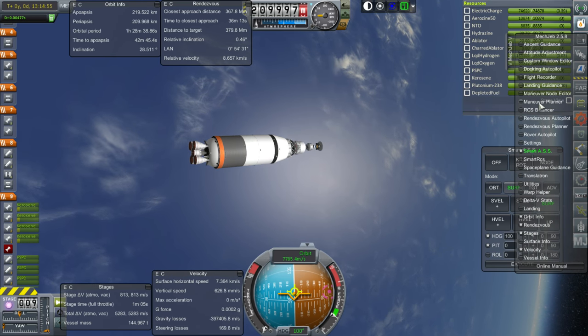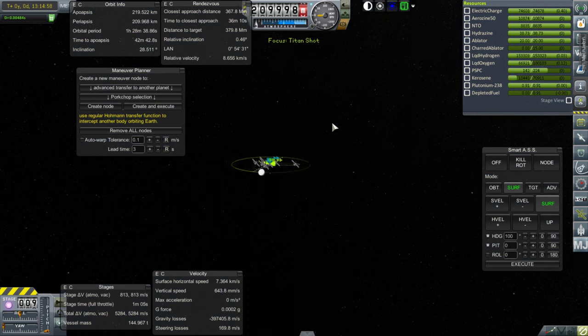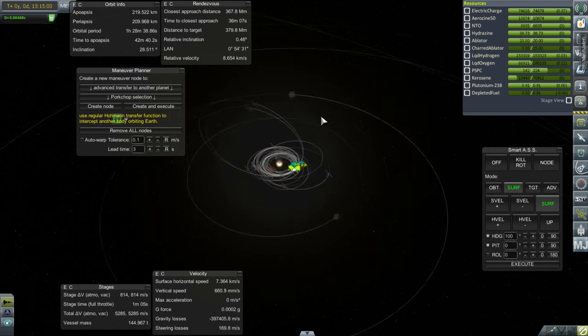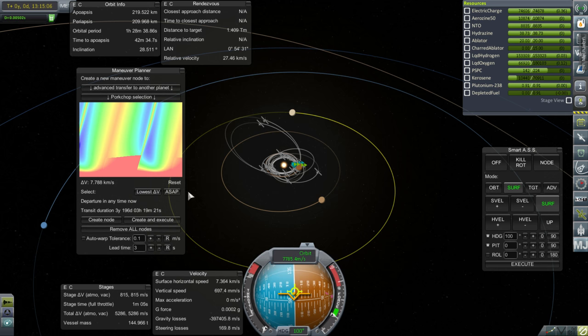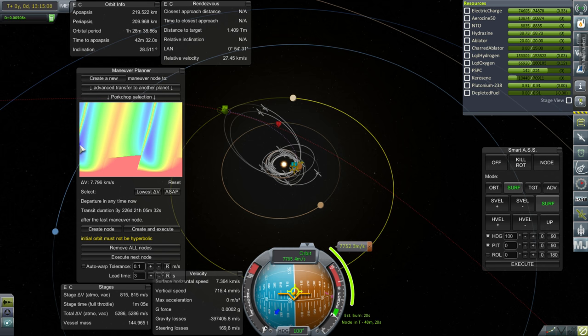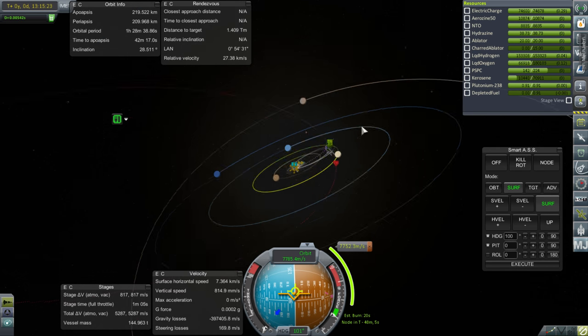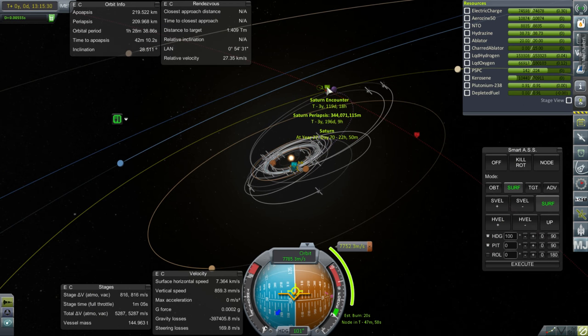Maybe we'll just let MechJeb plot. I almost hate using MechJeb for these sorts of things, but the episode has gone on quite a while and I need to wrap it up soon. ASAP, create node. I think it should be that bit there — this is good timing. That seems to be the lowest amount. Three-year transit — not bad. We can fine-tune things later if we want to hit something else or moderate our inclination. We do want to hit Titan, so moderating inclination is probably important.